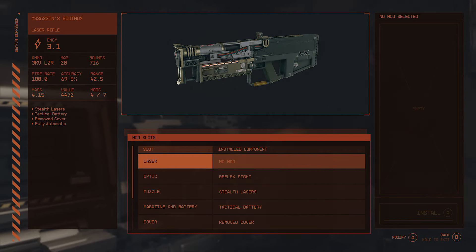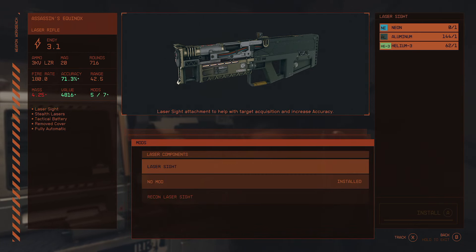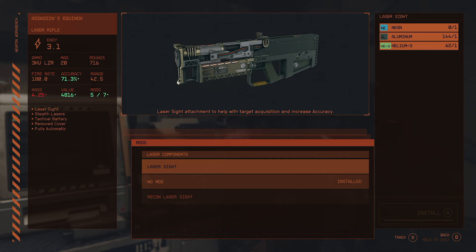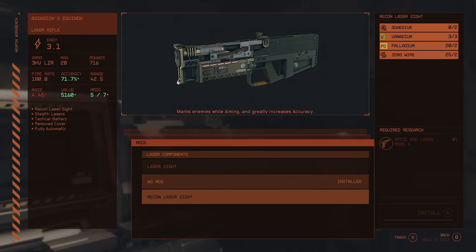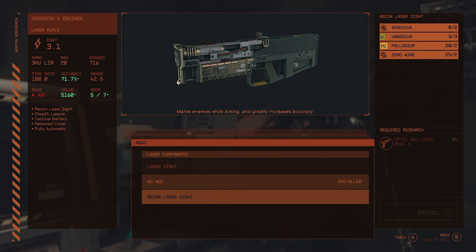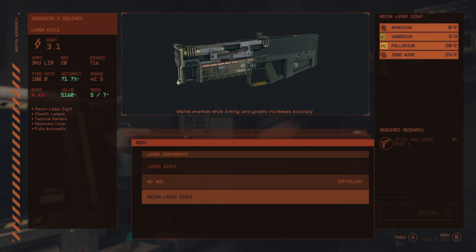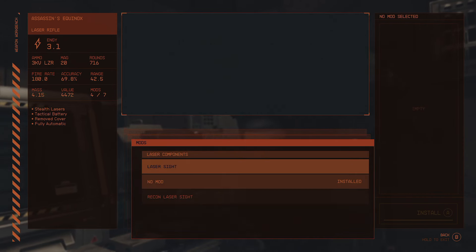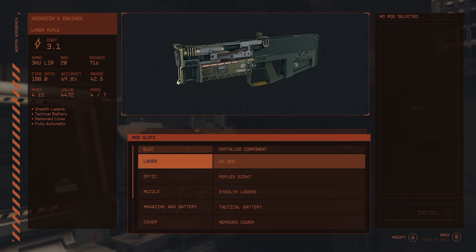All of these are different components for the gun, and each one can be broken down into the types of mods that can be installed. Right now we have zero mods installed. We can install a laser sight or a recon laser sight. The laser sight requires one neon, one aluminum, and one helium-3 — I don't have neon at the moment so I can't make that. The recon laser sight requires two adhesive, three vanadium, two palladium, and two zero wire. But you'll also notice on the right-hand side it says required research: optic and laser mods three required — meaning I'm going to have to go learn how to do that first.